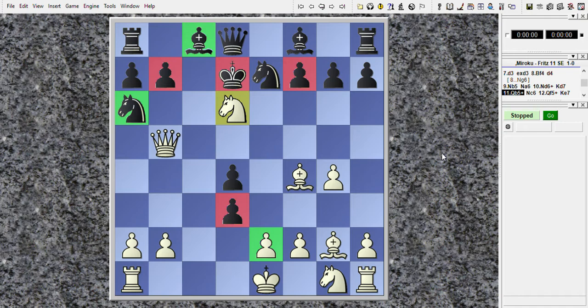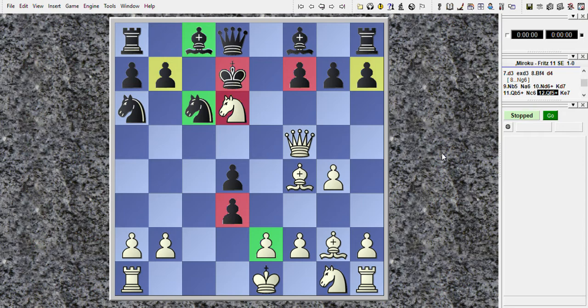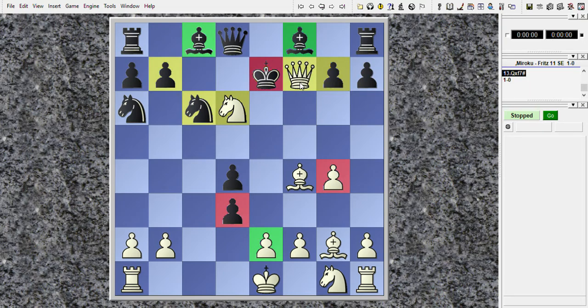Queen to B5, check. Knight to C6, defending. Queen to F5, another check. King to E7, and it comes Queen to F7. And as you can see, this is checkmate, because the Black King is in check and the White Queen is protected by the D6 Knight, and the Knight is protected by the F4 Bishop. So this is checkmate.